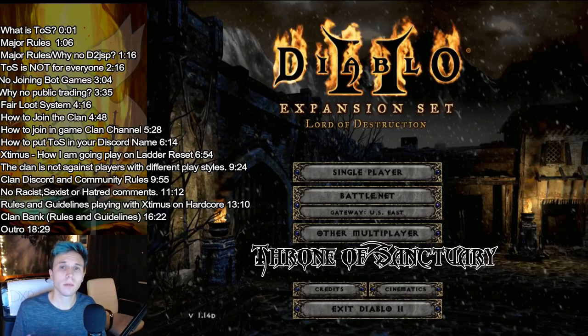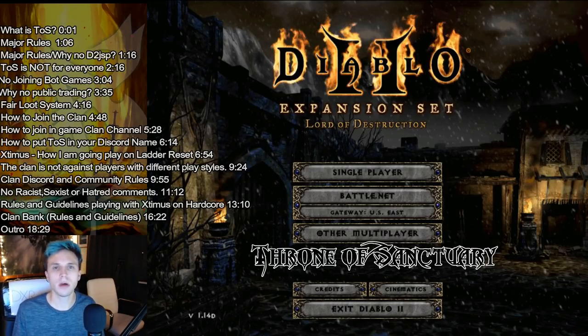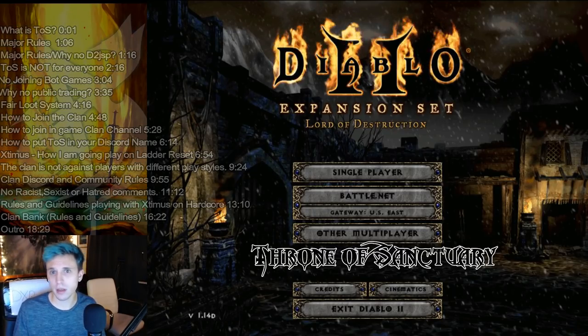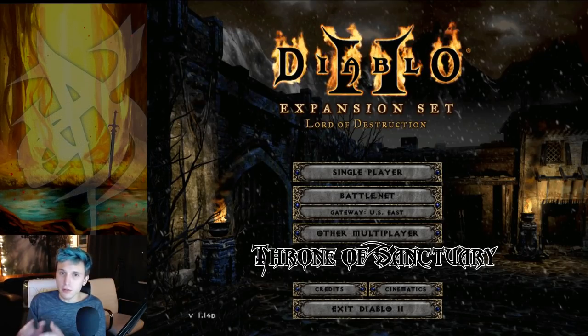To receive something from the clan bank, you have to first put something in. What we'll be doing is having a Google spreadsheet where you guys can publicly see the items available in the guild bank. We'll also be monitoring who's putting in what items and writing down who put in what and what's available — just so we can help each other out a little bit and help the community get their items together. But like I said, for me it'll be a little bit different. This is something to help the whole community as a whole and just do something for each other.